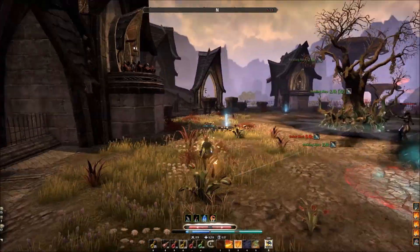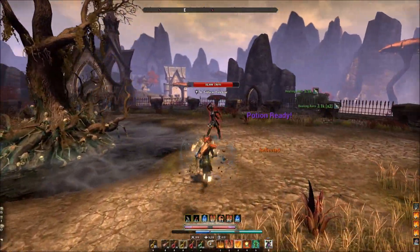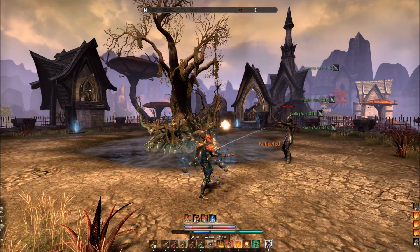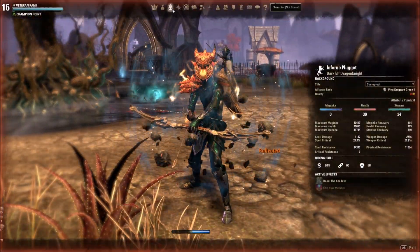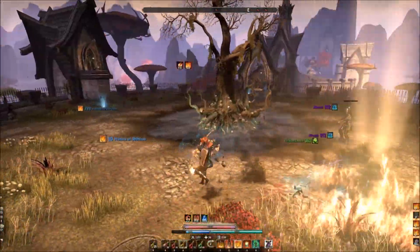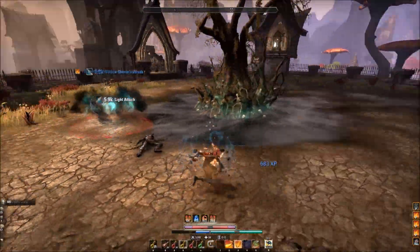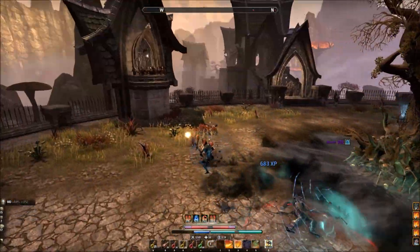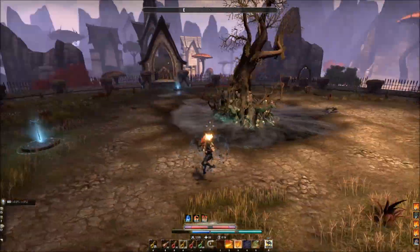My favorite one is the shield. The shield basically gives you flappers - if you're going against a ranged target it reflects the projectiles, which gives everyone basically the ability to have Dragonknight flappers. It does make you more sturdy. I don't know if your resistances go up necessarily, but the added reflection without being a Dragonknight is the real reason I love the shield sigil.